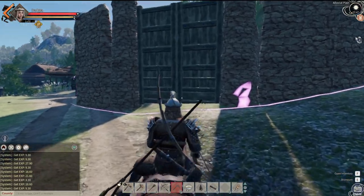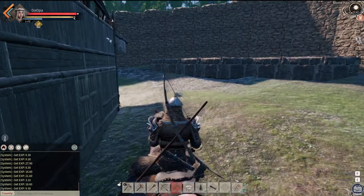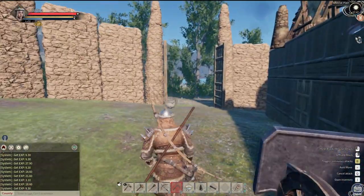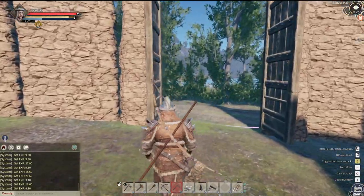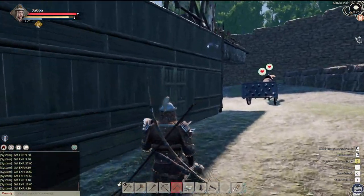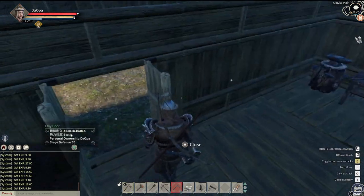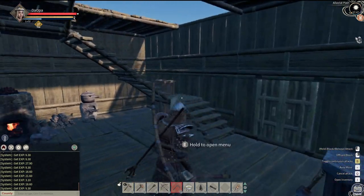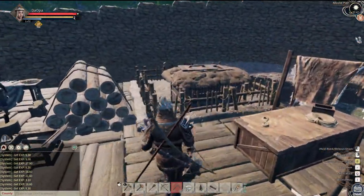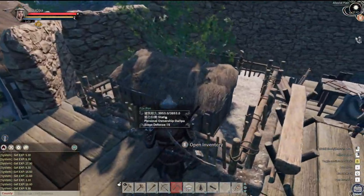All right, so here's my little base. All right, let me close the door. So I'm on a PvP shard, so I can't have the door open. Let me go there. Close that. All right. And then one of these is the fox pen. This is the rabbit. And over here is the fox.